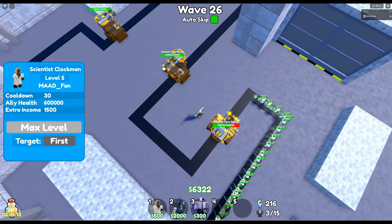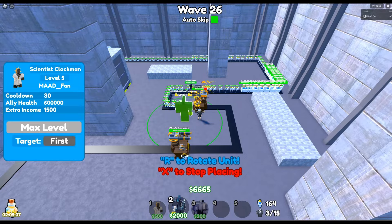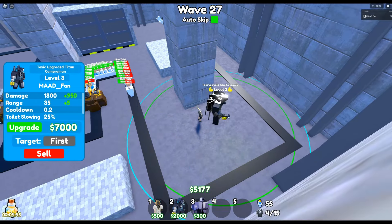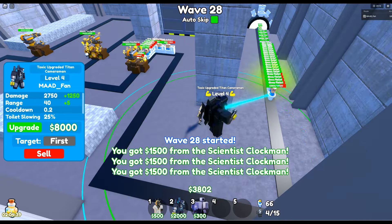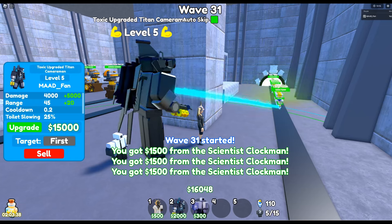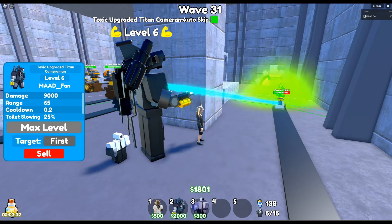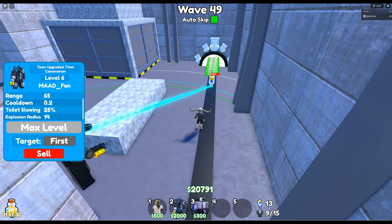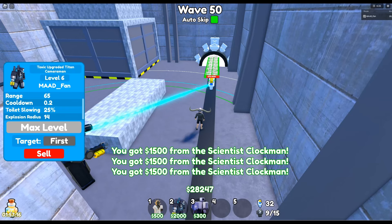The Scientist Clockman carried me all the way to Wave 26 in Insane Mode, which is really impressive. Now it's time to start placing some Toxic Titans. I am also throwing in a Medic to protect the Titans from stunning and increase their efficiency. You can get the Medic for very few gems or summon it with coins. I am now in Wave 49 with six Max Toxic Titans. They do not even let the toilets get to the first corner. The Scientist Clockman at this point are purely income units.